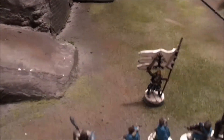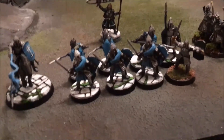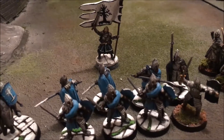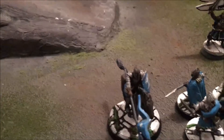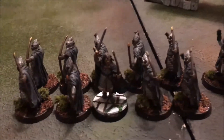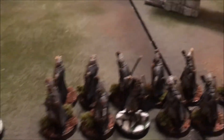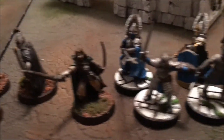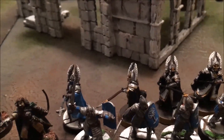Here's my initial vanguard, roughly 700 points. Boromir leads three Osgiliath Veterans upgraded with shields and three more with shields and spears, plus one Minas Tirith Knight upgraded with a shield. Beregond leads ten Citadel Guard with longbows. Faramir, upgraded with heavy armor and a shield, leads five Minas Tirith Warriors and five Fountain Guard upgraded with shields.